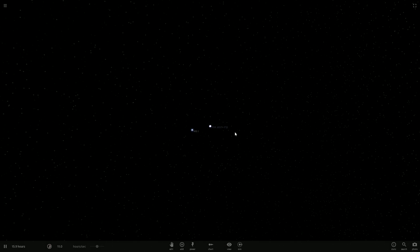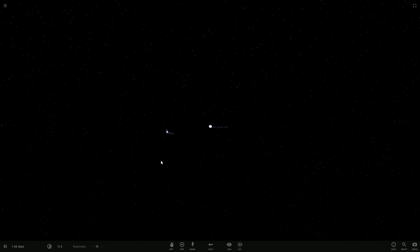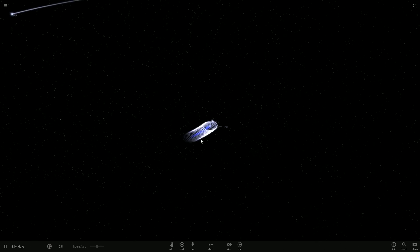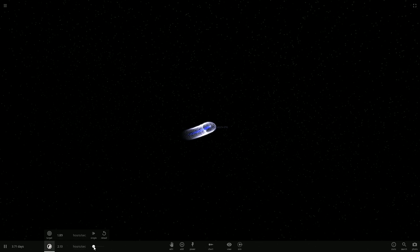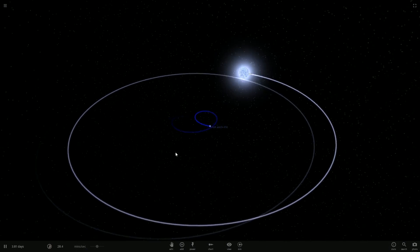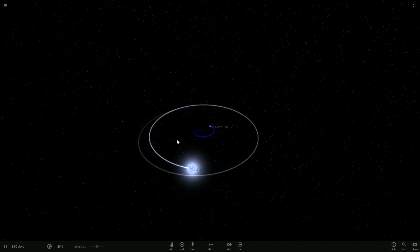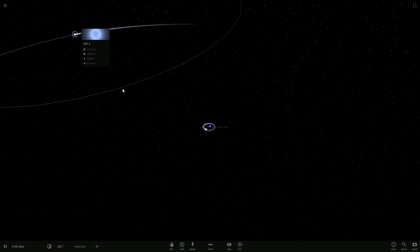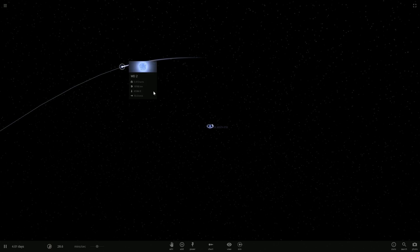White dwarf with pulsar. Oh, okay. So this is a pulsar right here. Jeez, sure seems to be going a bit fast for us to appreciate that. White dwarf with pulsar - so where's the white dwarf? That's the white dwarf. This is the pulsar. Oh, well that's cool. So we got something new right over here. And there's another white dwarf. What kind of fun things can happen?